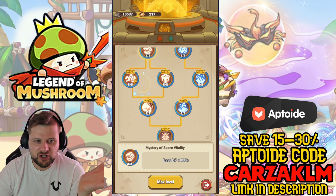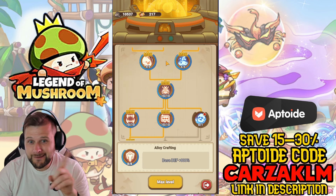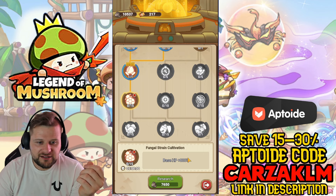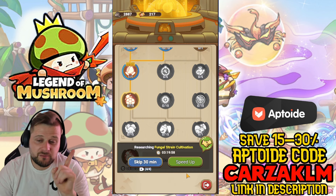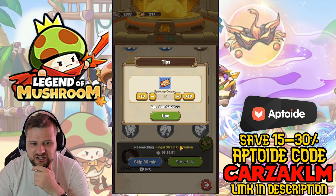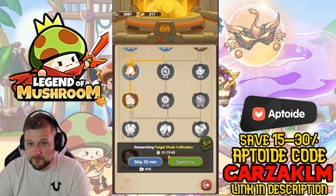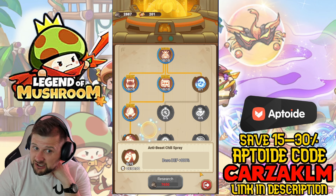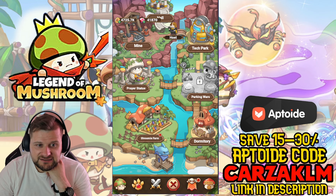In the Tech Park, look at this: base health 800, base attack 800, base defense 800 — these are huge boosts. The first upgrade costs 7,600 ore. This is where you should save your coupons — 40 coupons speeds it up instantly. You get two hours a day where you can skip time. Upgrading the Tech Park also boosts offline earnings by 20%.